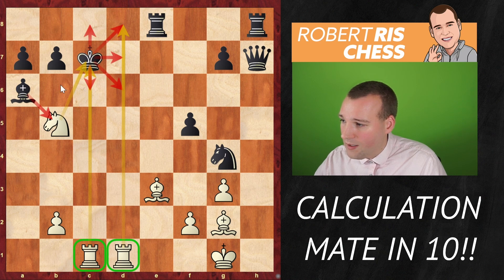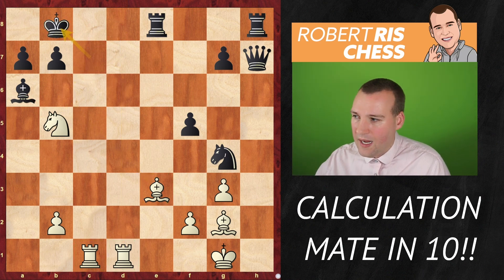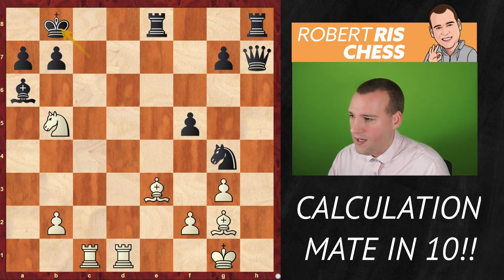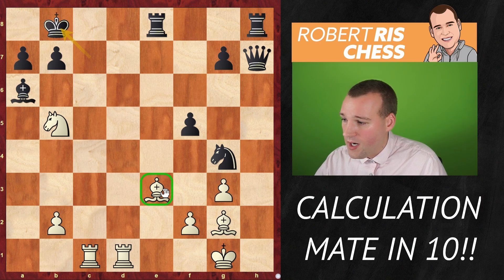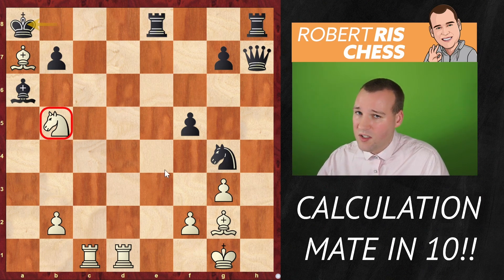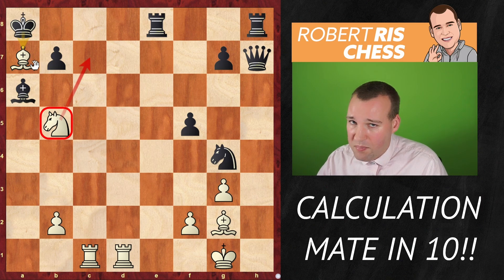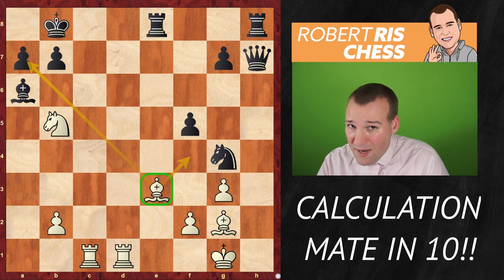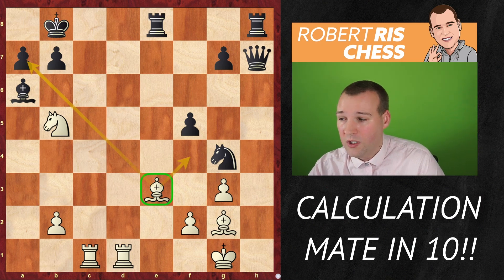Can the king go to b6? Definitely not, because the bishop is guarding that square. So the only move is king to b8 — a very important moment. Here we look at possible checks again. You can give a check with the bishop in two ways: take the pawn or give a check there. But if you take the pawn in the corner, king a8 and the king is relatively safe. The knight can't give a good check, and if the knight moves we take the bishop — the bishop is gone and the attack is over. That's also very typical: once you have sacrificed a lot of material, it must conclude quickly, because sacrificing more material is usually not going to work.